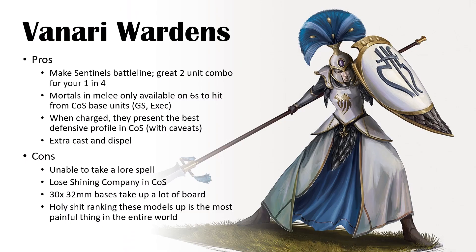Probably my favourite unit — on par with Teclis — the Vanari Wardens. They're a melee unit that are battle line when you take them in any list that can take them, not as allies. They count as battle line in Settler's Gain, and they also make Sentinels battle line. This is my favourite combo in Settler's Gain — take a unit of Wardens, a unit of Sentinels as your 1-in-4, and that's your battle line done.